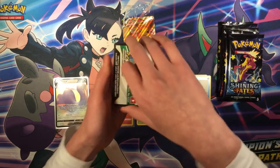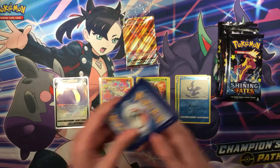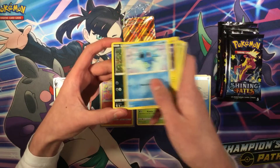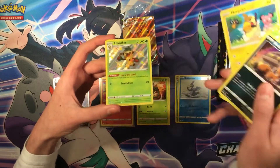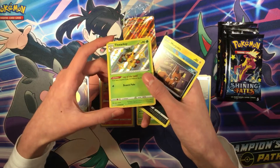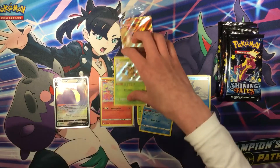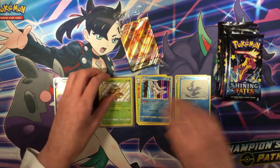Next boost pack — code card. Cards: Metal energy, Dark Patch, Eldegoss, Luxio, Horsea, Spinarak, Rowlet, Morpeko, Nickit. Oh my god — Flapple, shiny! And Frostmoth Holographic — that's a pretty good card. Let's leave that Flapple right there.